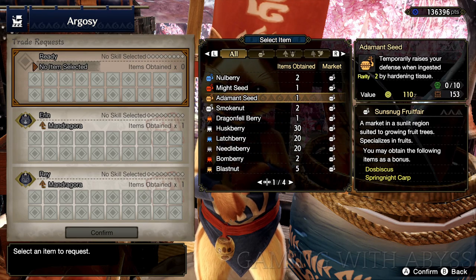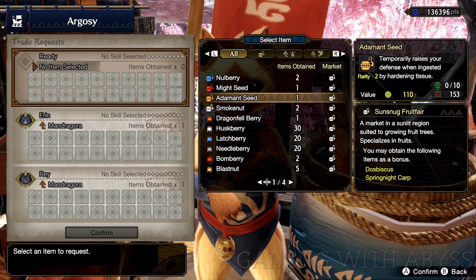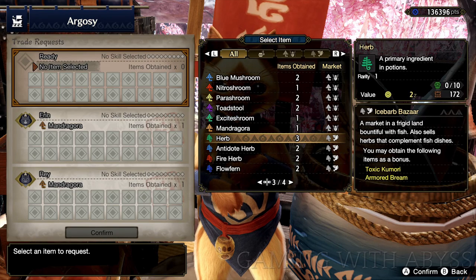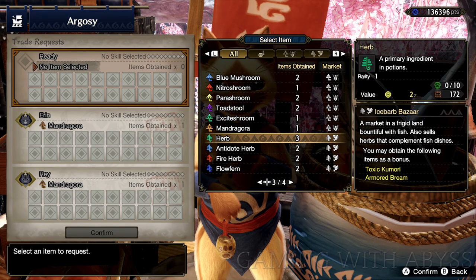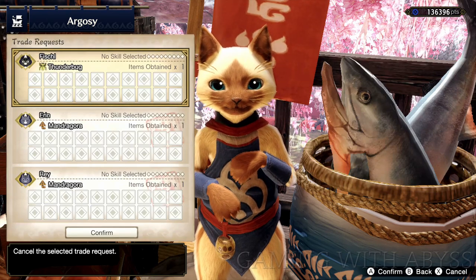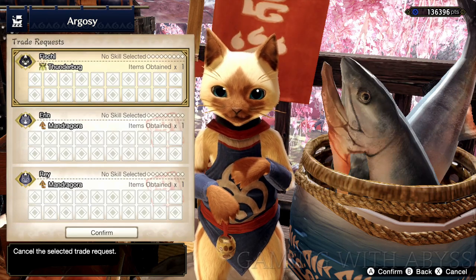Now if we go over to another one, like maybe the seeds, we just need to get those two items right there in yellow. And then if we go over to the last set, which is the plants, we need to get those two items. In order to get those items, you have to request for one of those items, and there's a chance that you're going to get it.